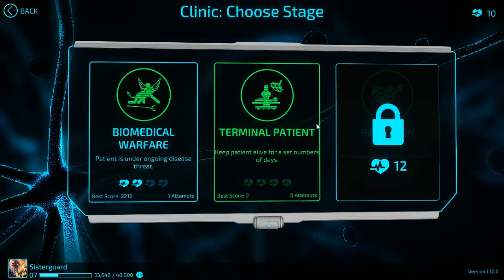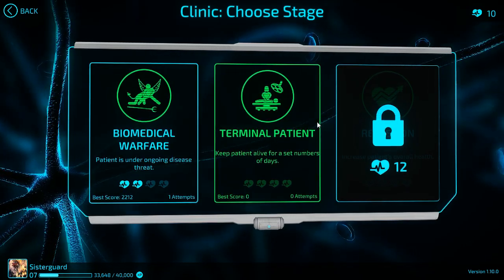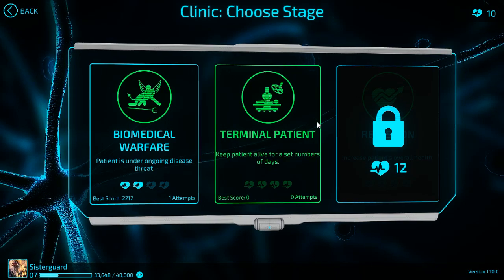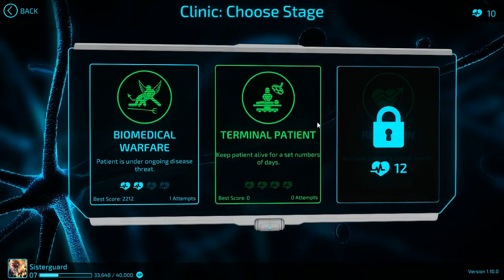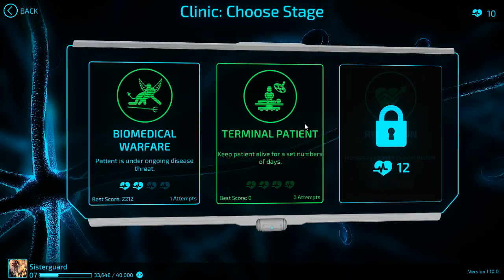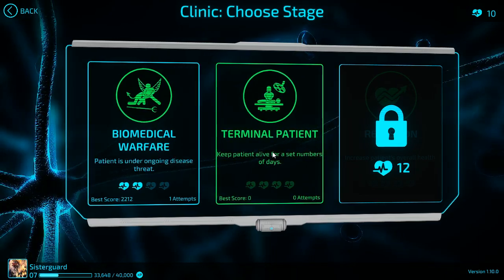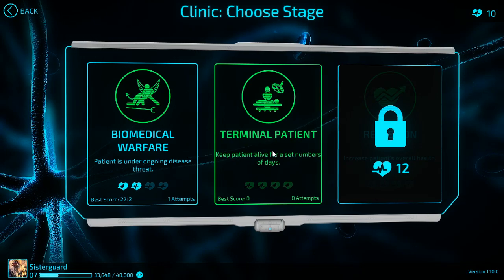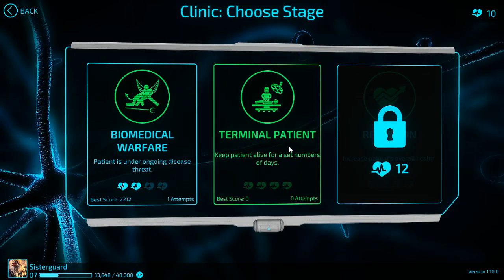Hey guys, welcome back. It is SisterGuard. We're going to be playing some Bio-Ink Redemption. The reason I wanted to play this is, as I mentioned before, I am actually a nurse in real life. So I wanted to kind of play it as a nurse. I have played this game obviously, because I'm level 7 down there. I will tell you that the realism of this is eh, but it will still be fun.